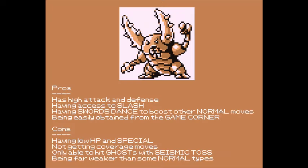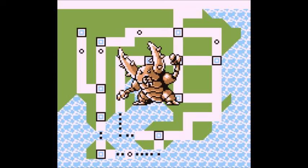Pinsir's good traits are having high attack and defense, having access to Slash, having Swords Dance to boost other normal moves, and being easily obtained from the Game Corner. Pinsir's bad traits are having low HP and Special, not getting coverage moves at all, only being able to hit ghosts with Seismic Toss, and being a much weaker alternative to some normal types.